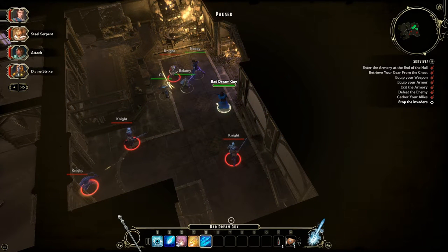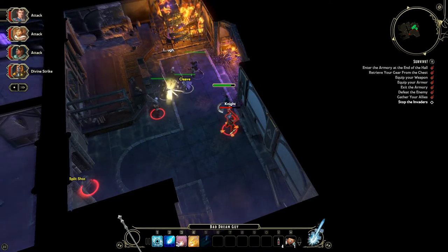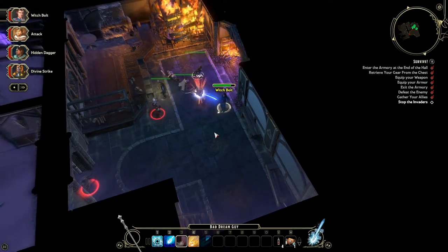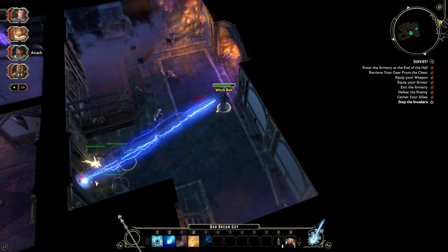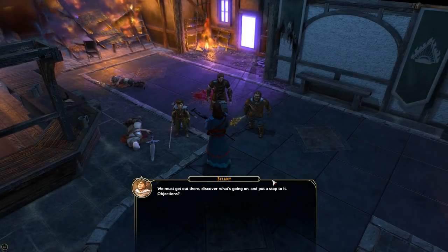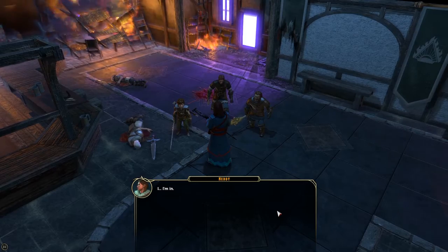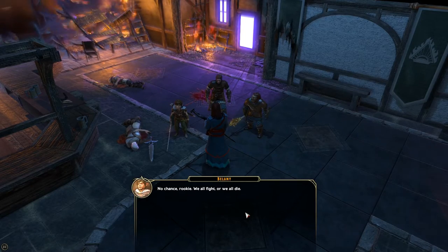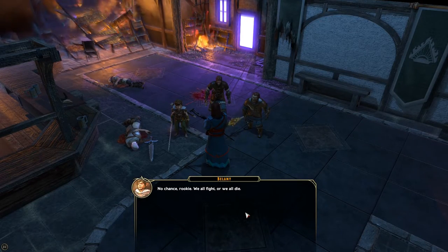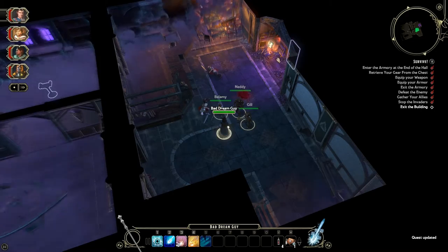So here we go — let's magic missile this guy here. Everyone else is doing pretty good on their own I think, so let's just unpause and see what happens. Lightning bolt, ray of frost. You must get out there now — discover what's going on and put a stop to it. Let's do it. We all fight or we all die. For the dawn! Okay, so we're parts of the Burning Dawn — let's go do dawn stuff.